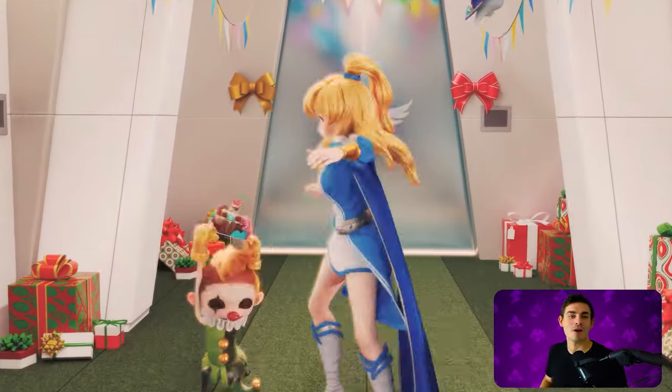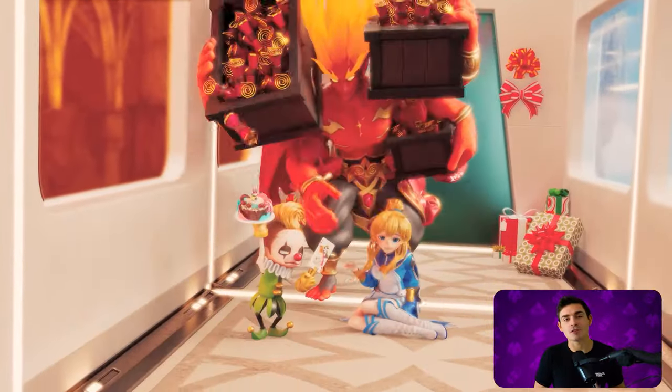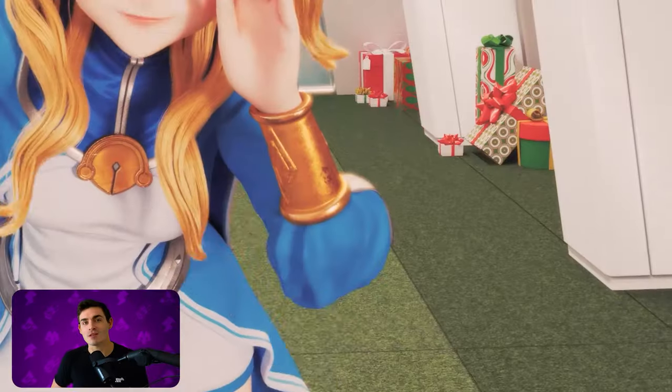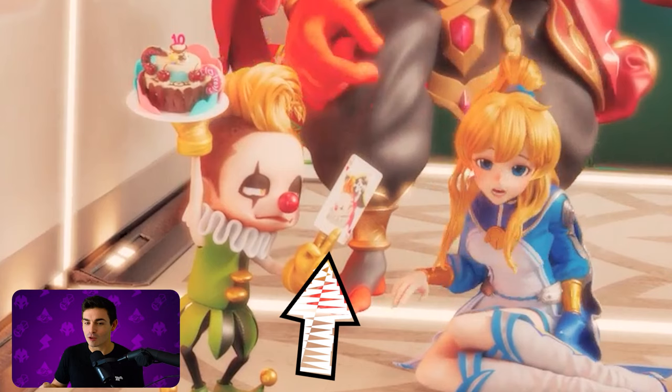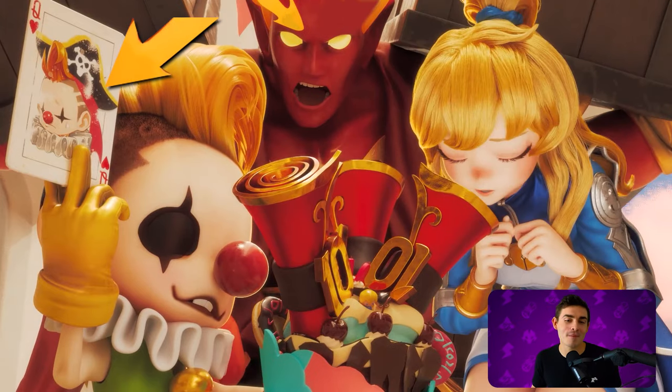Lucian is the only monster to appear unawakened in the entire trailer. And speaking of Lucian, the whole time we're seeing him pull out cards to express his emotions and react to stimuli around him. The first time we see him, he uses one as a greeting. Then later when Elia falls, he pulls out the Queen of Hearts with him crying on it — because our queen hurt herself, you got to cry for that. Then he pulls out the same card again when the cake is ruined by scrolls dropping in it.